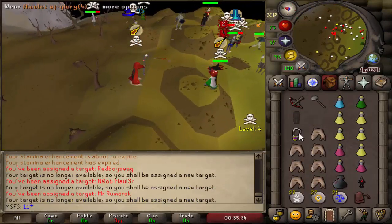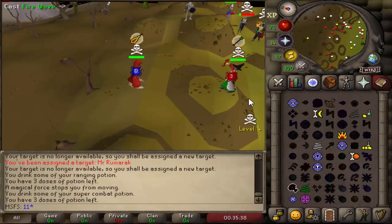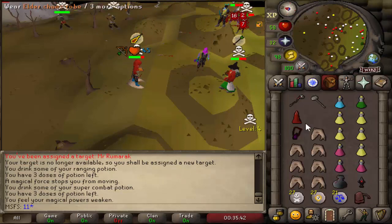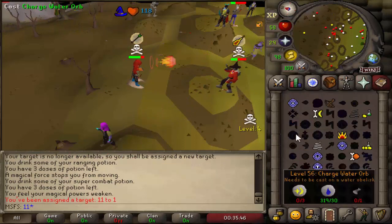Let's freeze this guy and catch a TB. He was our target but he skipped us, though he's birding so I want to fight him regardless. Going for a fire wave here - he's Zami flaming me but that can't stop me from using fire wave, so I'm not worried. There we go.